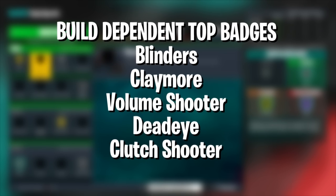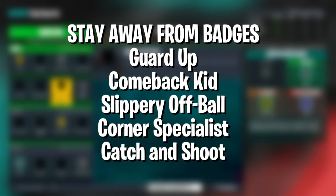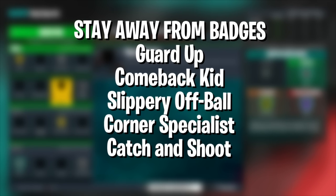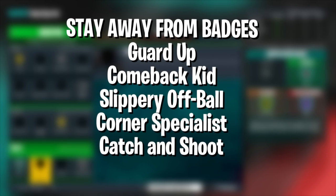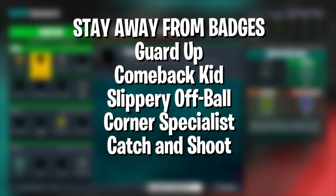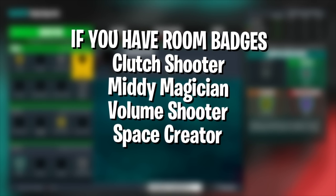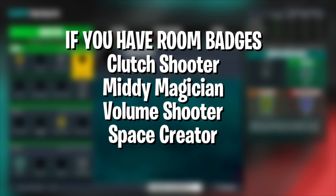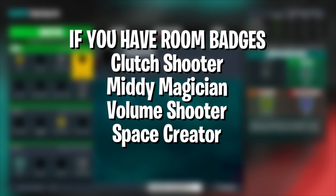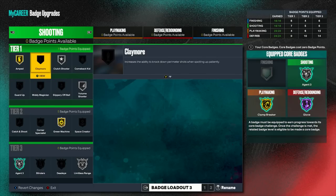Volume Shooter and Clutch Shooter are solid after that, and Claymore if you're a spot-up build. Badges I don't think you need are Guard Up, Comeback Kid, Slippery Off Ball, Corner Specialist — that's really bad this year — and even Catch and Shoot. Decent but maybe not worth a slot unless you have extra badges: Clutch Shooter, Mini Magician, Volume Shooter, Space Creator. The four best are Green Machine, Amped, Agent Threes, and Limitless Range.